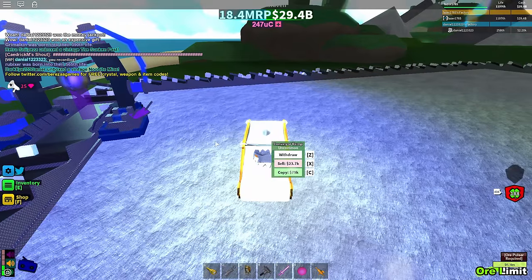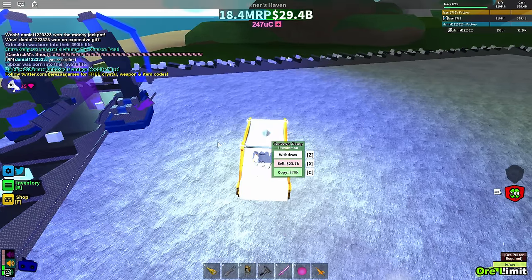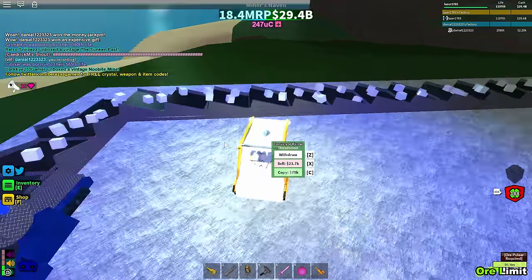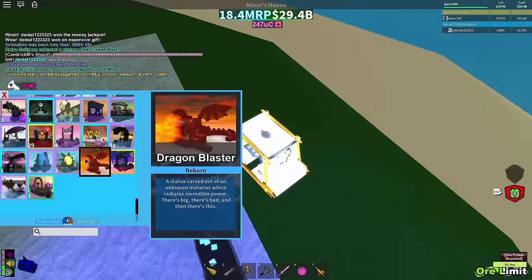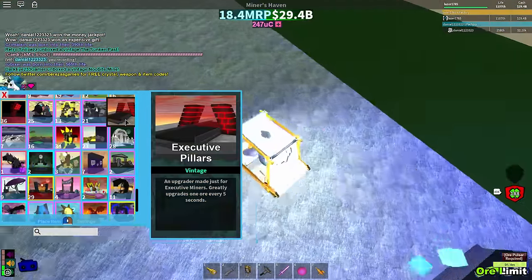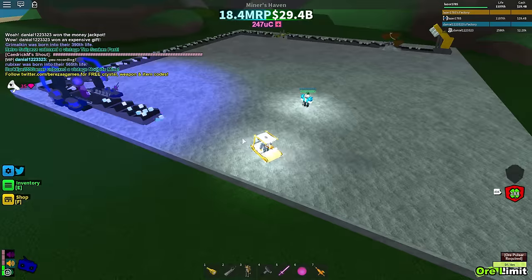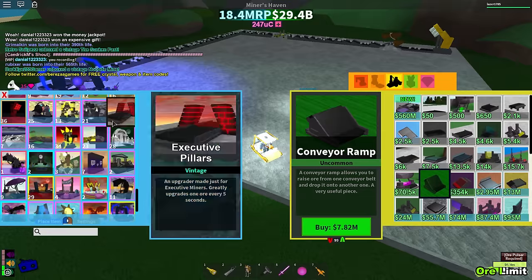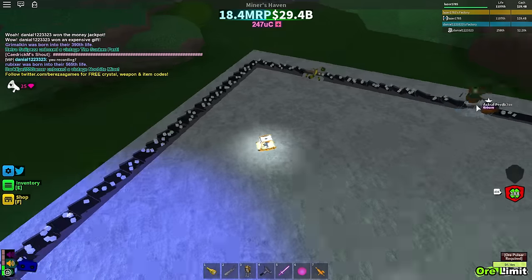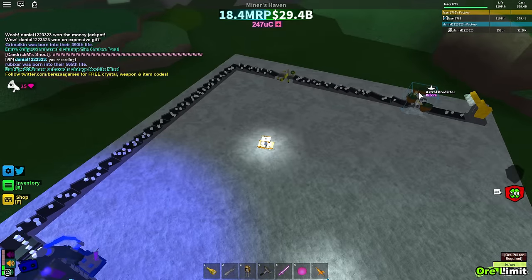That's better than — well, that's around the same as the exotic pillars, the vintage pillars — and that's really good. You'll just get it as a bonus. You can use it like an ore eliminator, except you don't have to use ramps — you can just use your normal setup.